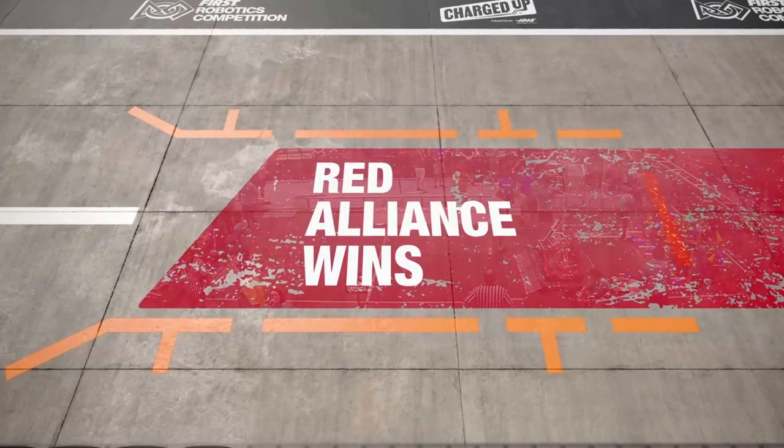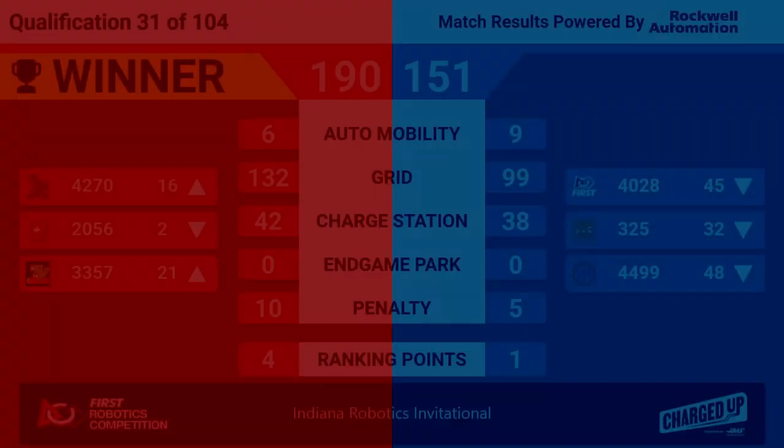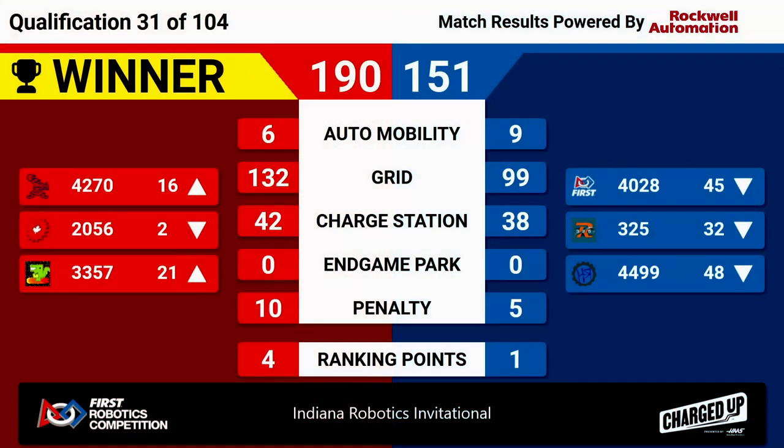Final results coming up — the winner is the Red Alliance, with a score of 190 to 151. Four ranking points for Red, one for Blue. That puts OP Robotics into the number two spot. We do have a lot of teams tied in terms of their ranking points, which means we go to average total Alliance score as the first tiebreaker. That's how we're able to see a four ranking point match result in a team being lowered in their ranks here at IRI.